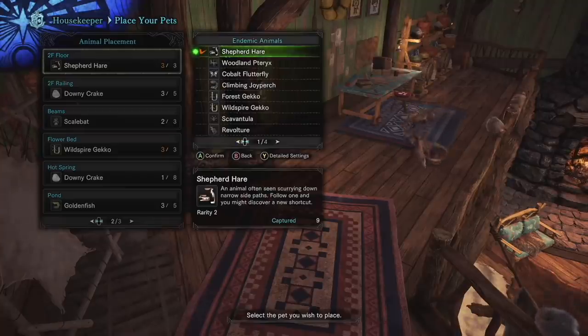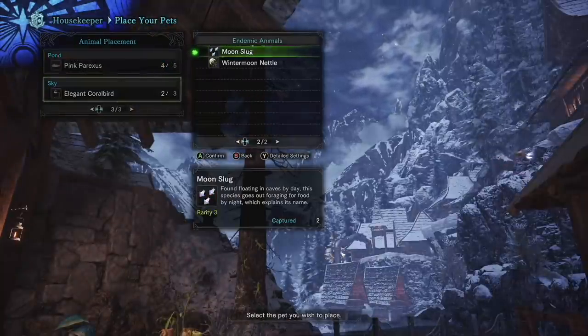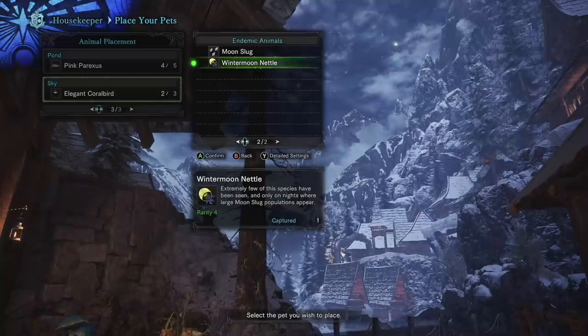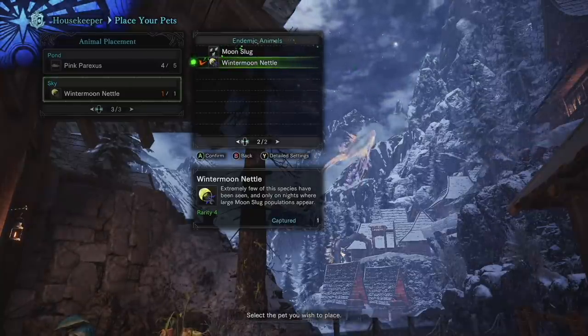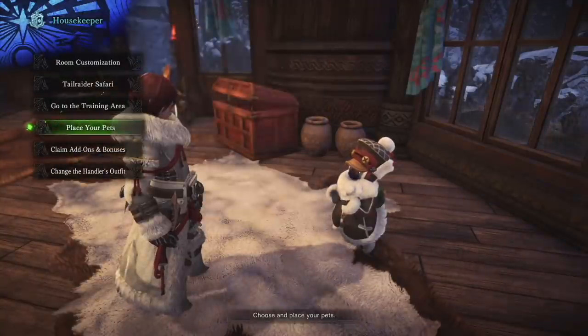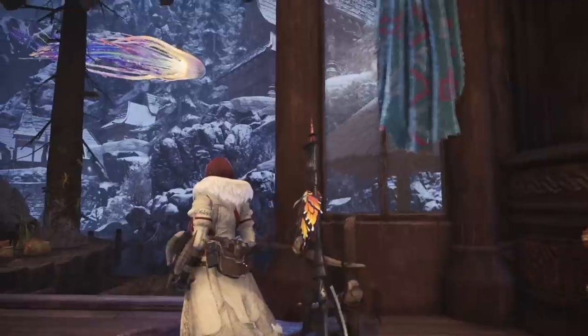In your room, go to Place Your Pets, then Animal Placement, and go all the way over to the third page for Sky. That's the only area you can deploy the Wintermoon Nettle. Go ahead and put it up in the sky — this thing is so gorgeous. I'm really happy I found it. I hope this video helps you find this awesome beast as well, so you can put it in your room.